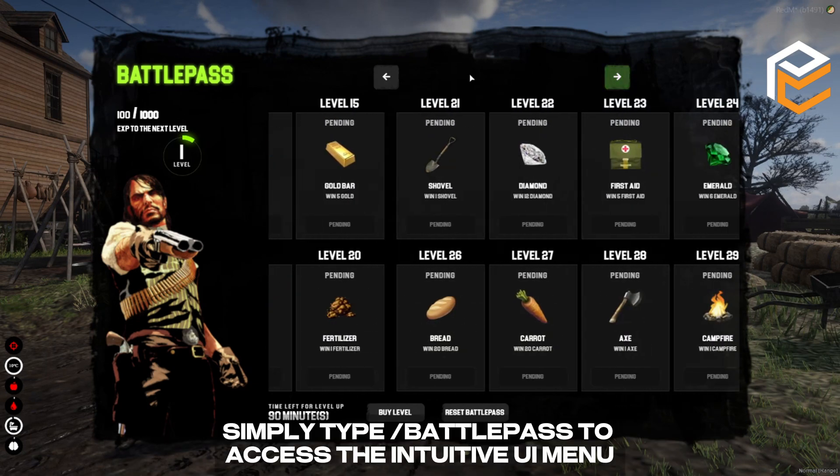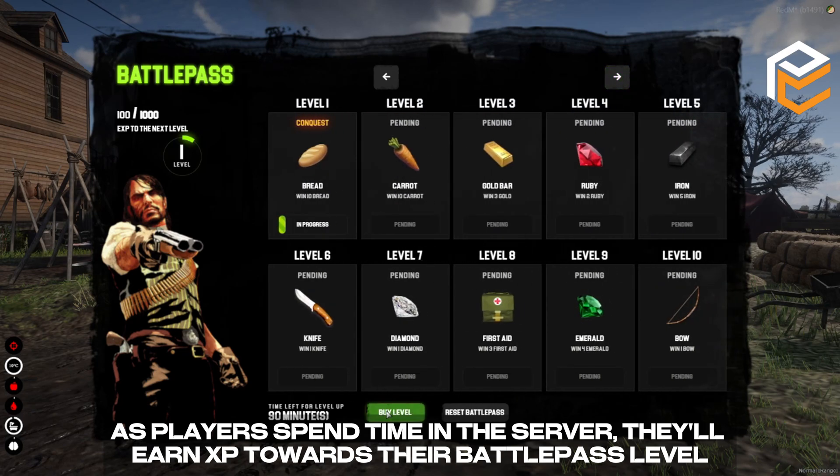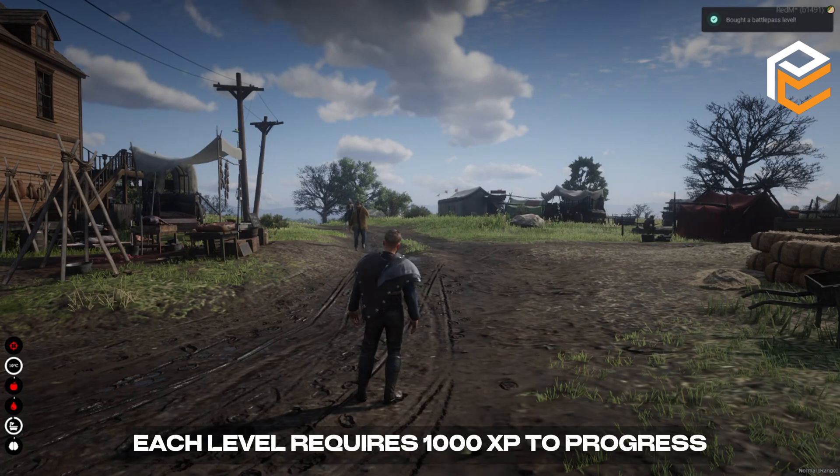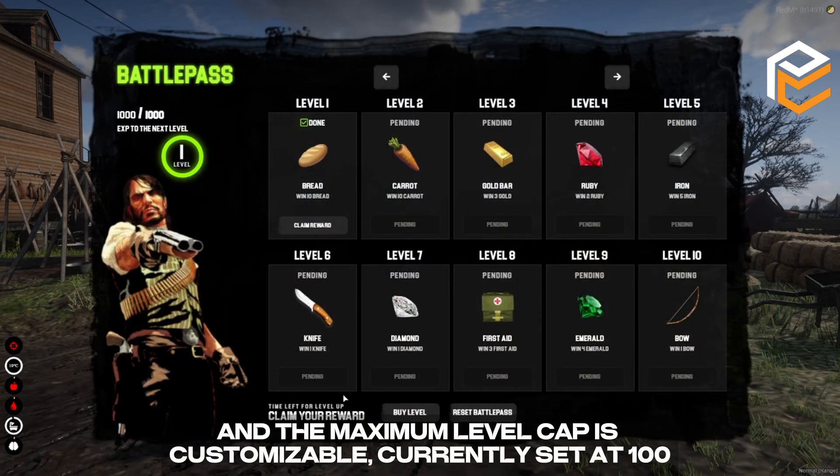Simply type 'Battle Pass' to access the intuitive UI menu. As players spend time in the server, they'll earn XP towards their Battle Pass level. Each level requires 1000 XP to progress, and the maximum level cap is customizable, currently set at 100.